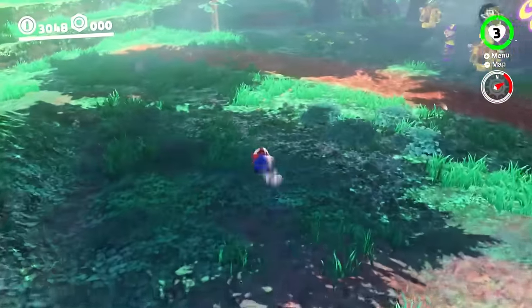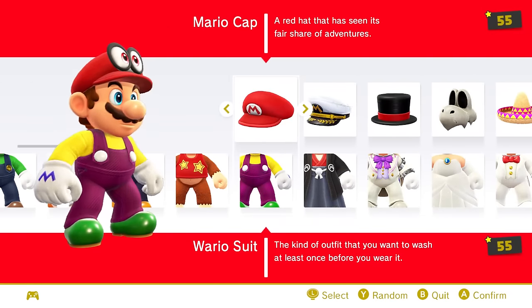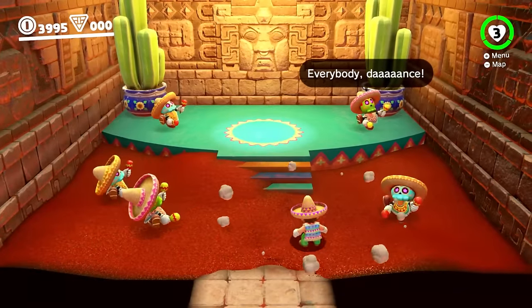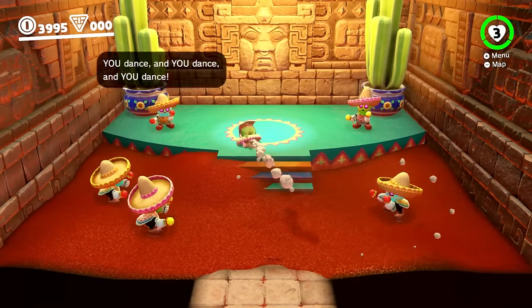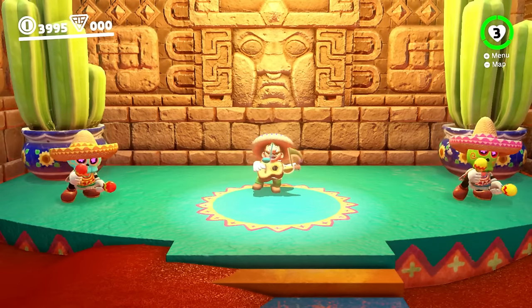One of my favorite parts about Super Mario Odyssey are all the costumes that Mario can wear in the game, which he can get through the stores with regular coins or purple coins, alongside being unlocked through the story mode. While they are mostly just purely aesthetic, with some being required to get some moons, they're very nice to have as options to make running around the kingdoms just a bit more fun.